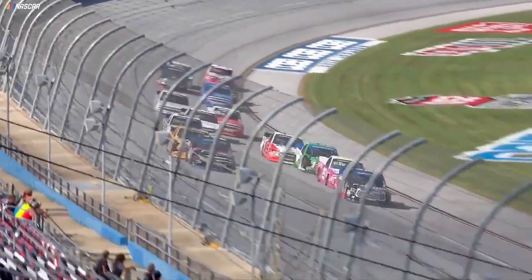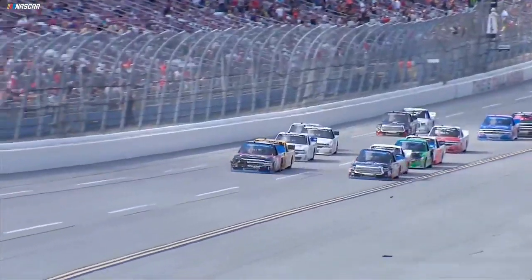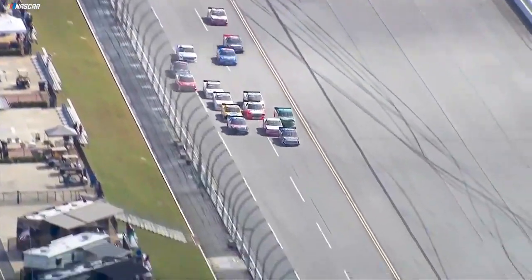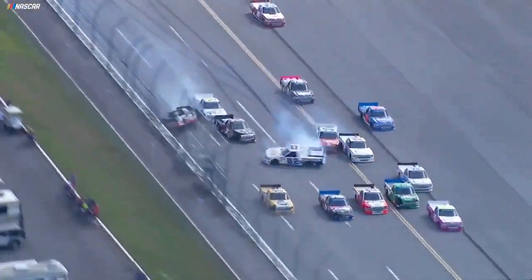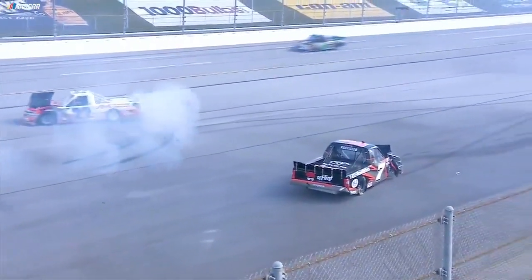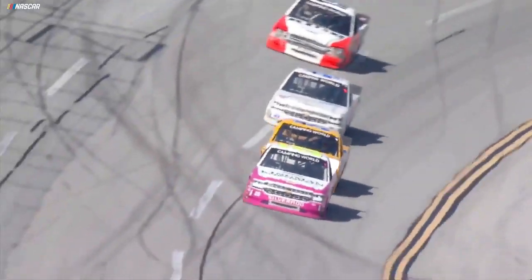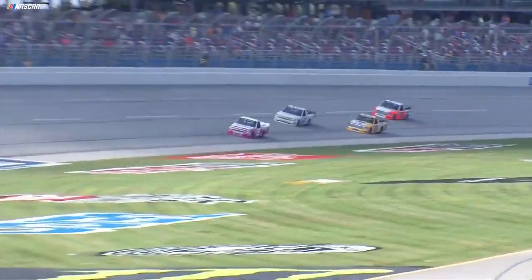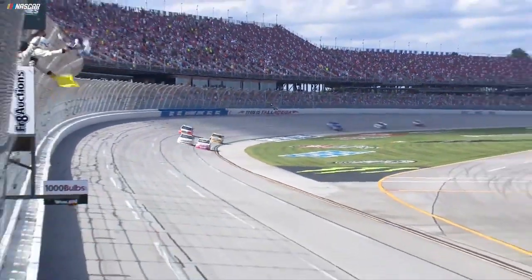Coming to the line and getting the white flag — one to go. Justin Haley with a big push from the 51 of David Gilliland. Side by side, Haley and Gregson. Some contact with the 25 of Peters. And Gregson goes around. We're wrecking at Talladega. Peters was ahead when we saw that caution. Timothy Peters, a two-time winner at Talladega. And Noah Gregson sits in disappointment. Timothy Peters will get his third Talladega win.